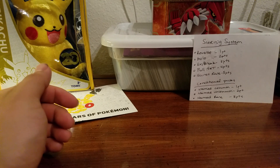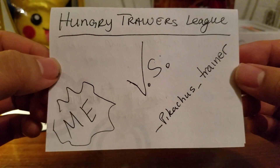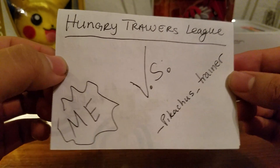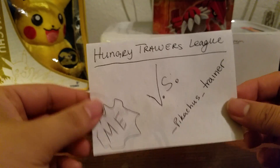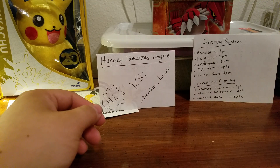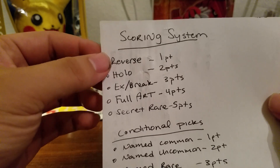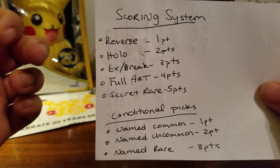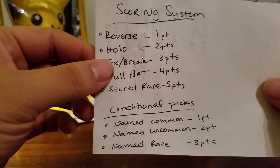So week number one — I am going up against Pikachu's Trainer. With our pack battles, same rules apply with the point system: Reverse gives you one point, Holo gives you two, EX or BREAK is three, Full Arts are four points, and Secret Rares are five points.